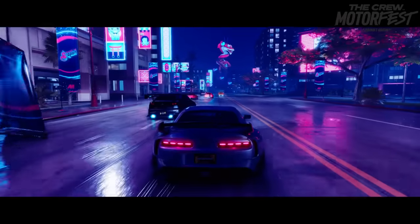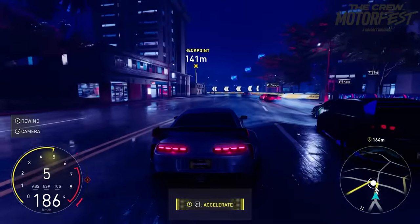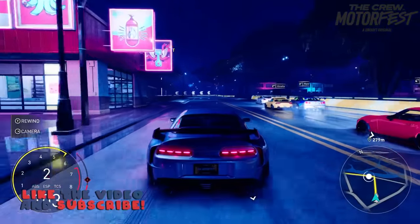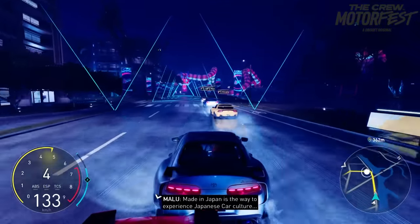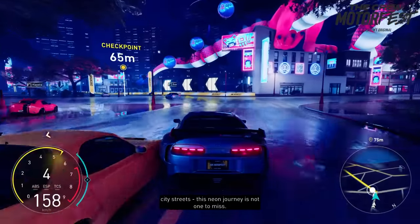I'm super excited to jump in here, and oh my goodness, this looks pretty insane. So we've got an old Toyota Supra — we're doing a Japanese-themed event. Lots of iconic cars around us. All right, just get up the inside. We'll play through some of these early races and see if we get our own vehicle, maybe do some customizing.